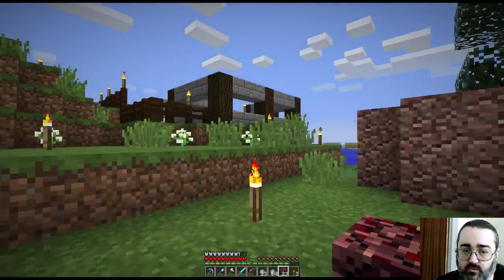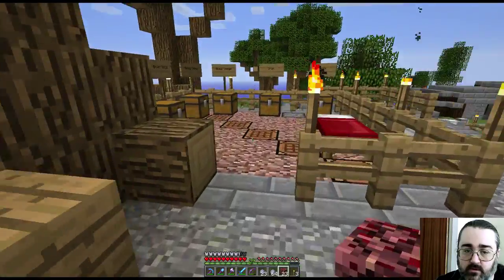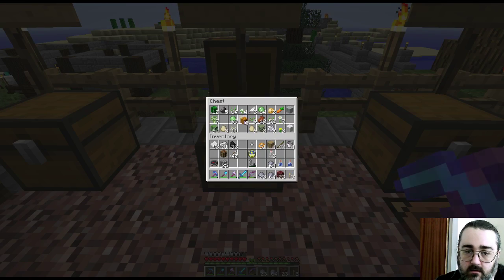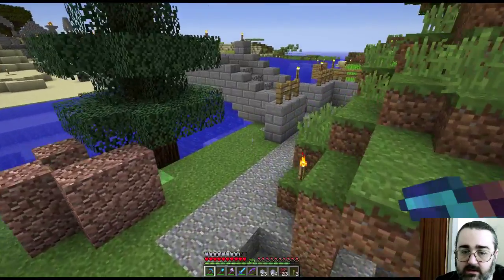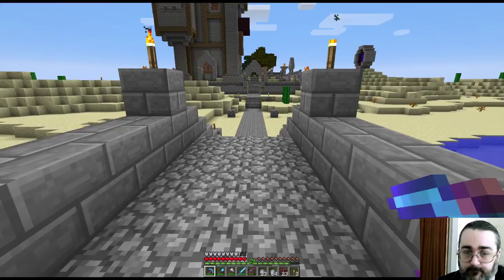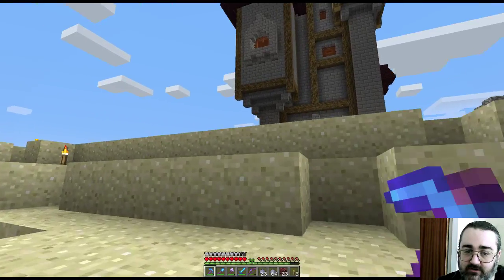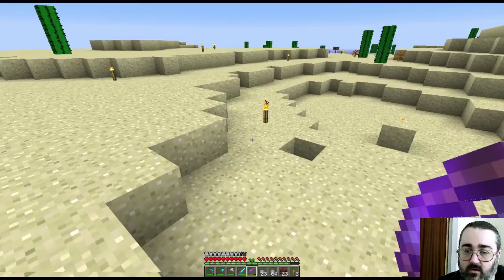Here we are, back at spawn. I could really do with at least one pumpkin — what I would like is a lot of pumpkins. I'm going to steal these pumpkins — actually I'm just going to steal the seeds. I'll steal the pumpkins, make more pumpkins and put them in, which is acceptable in my opinion. I'll make another melon farm and I will make more water breathing potions and a night vision potion. This is a tower made by John — it's very pretty. I never make pretty things; I'm really bad at making pretty things. I think that's a really nicely made tower.